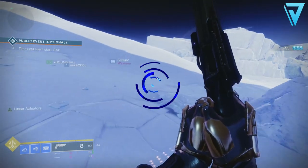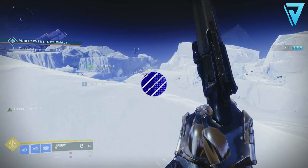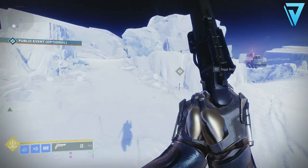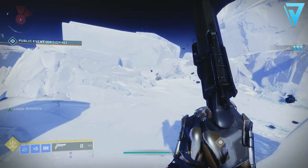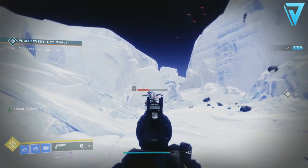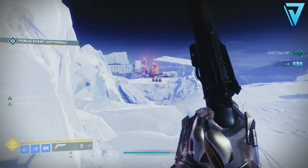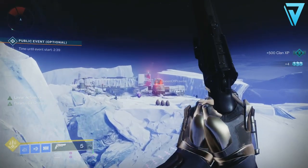Today we had another weekly reset which at first glance appeared to be just a new Iron Banner, but also the return of the Prophecy dungeon. To our surprise, we also had the introduction of the Hawk Moon exotic quest. The Hawk Moon itself is a reprised exotic hand cannon from Destiny 1.